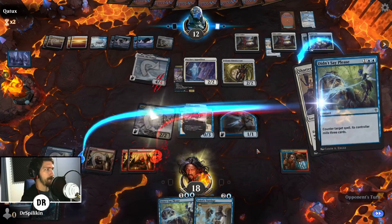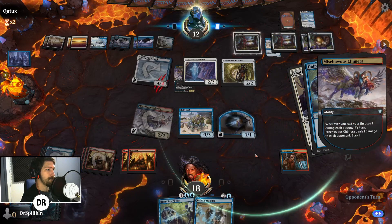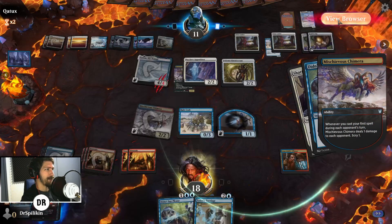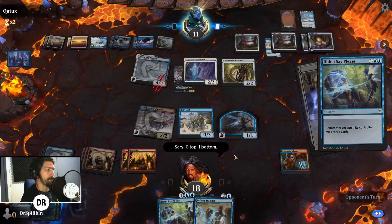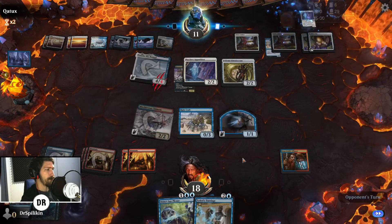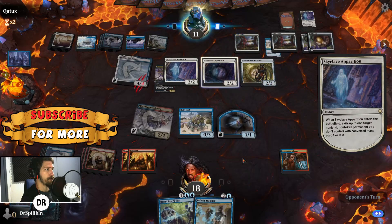We've gotta go for the Didn't Say Please — if we hit it we're all good, and even if we don't, we just wasted mana. Scorching Dragonfire coming — they're about to wipe the board. We want some card draw. We'll use this to fuel Teferi's Tutelage. They're down to six — a land and a Tutelage draw two, that's going to take out the Rune Crab.